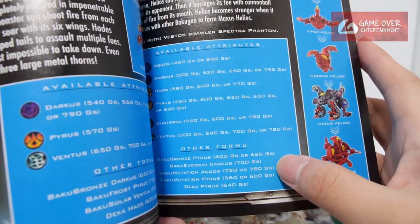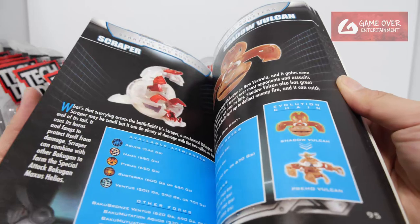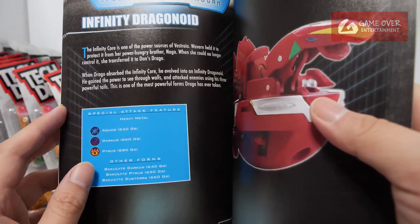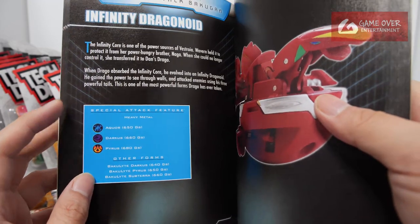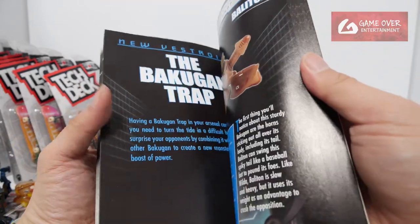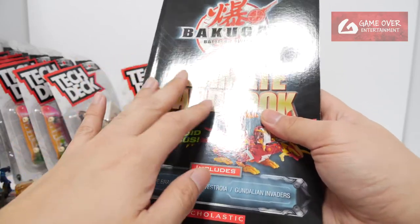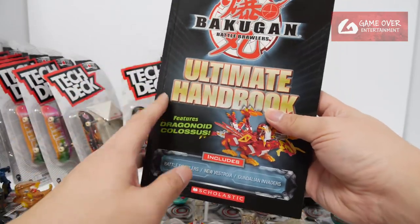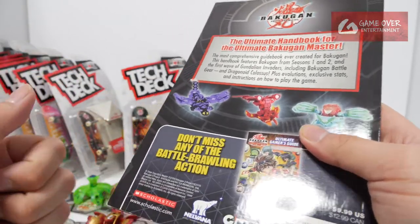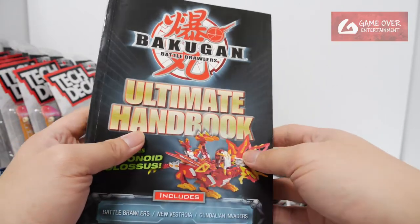There's a Baku Flip Aquas - it's a Cyranoid. Helios is actually Cyborg Helios. You can tell a whole big bunch of them. Baku Mutation Aquas, Baku Mutation Pyrus. The G powers listed are 720 and 780. It's one of the flips. I wanted to get this - I didn't know this existed previously. It's very cool to have. There's Bakulite Darkus, Bakulite Pyrus and Bakulite Subterra - I didn't know that. There's so many versions that don't really exist right now.